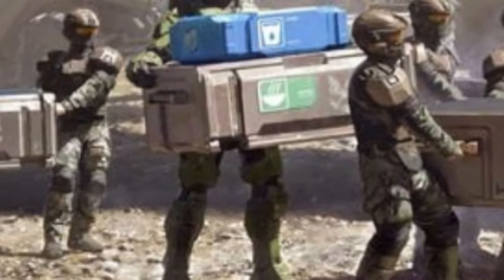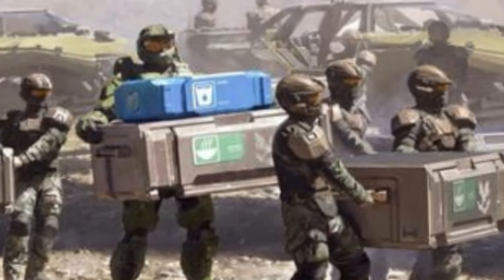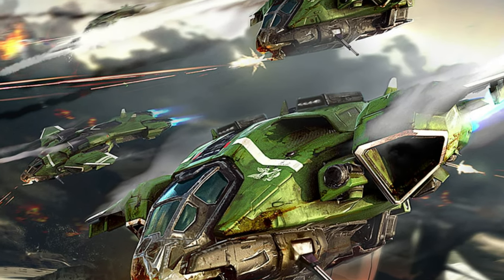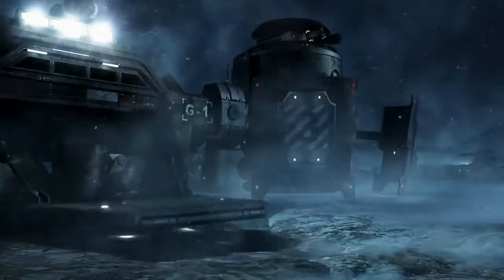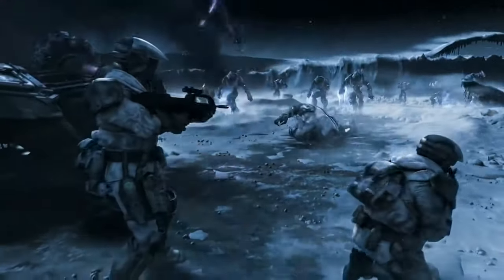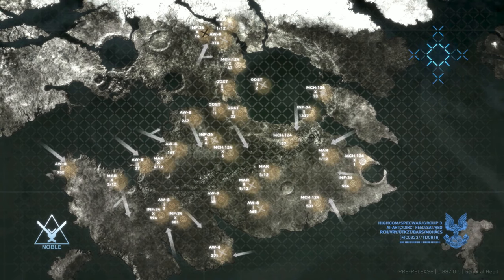The combat logistics brigade is all of the support and sustainment troops needed for a large unit, which is about 5,000 to 6,000 troops. The marine air wing is a collection of atmospheric aircraft used by the marines to support their ground troops and would concentrate heavily in the two assault carriers.